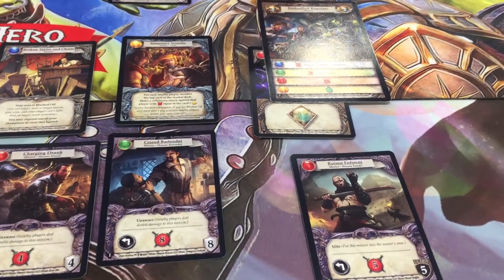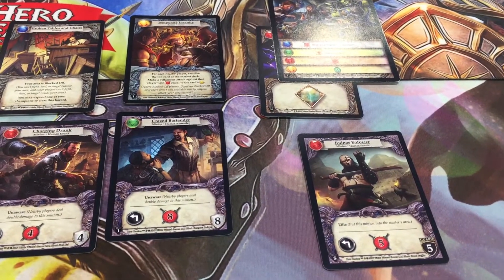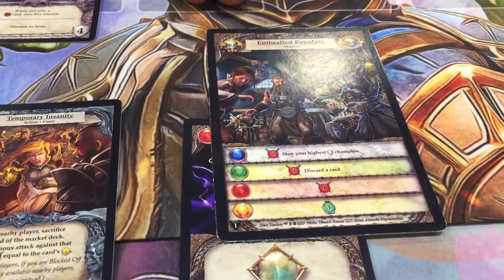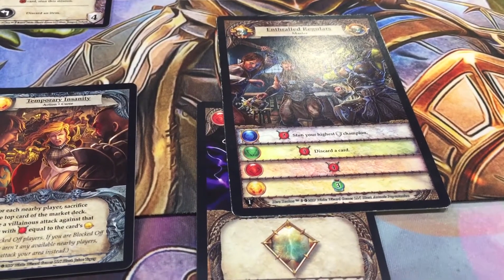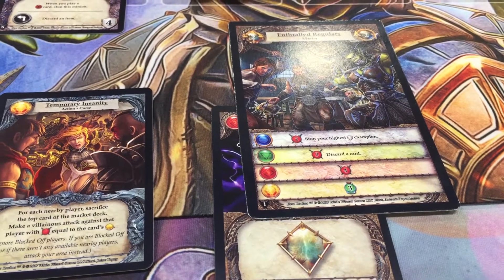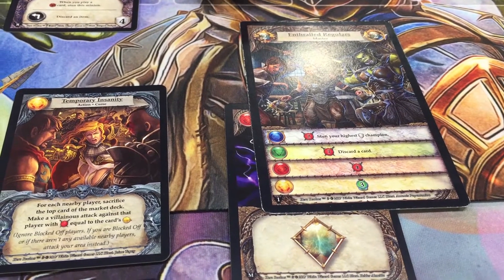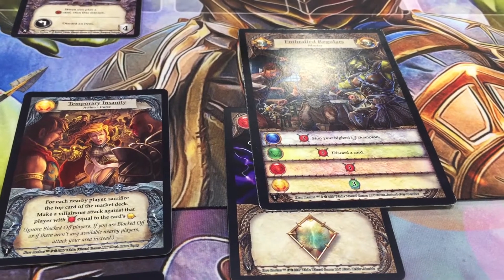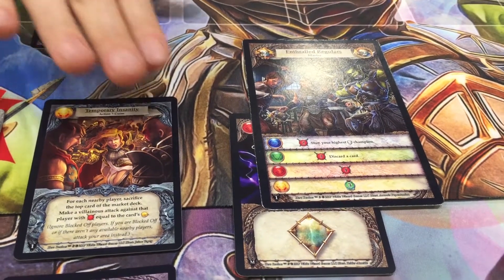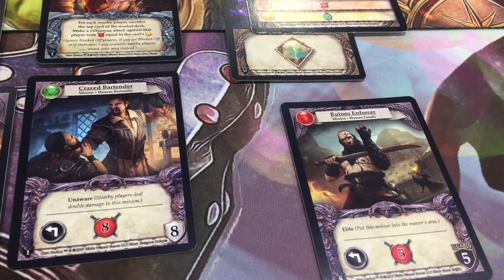So those guys are really nasty — you're going to want to take them out as quickly as you can. The master is automated; you don't need anyone to play the bad guys. The bad guys are run by the game itself. And the power level of the bad guys scales to the number of players you have. You can play it solo, with two players, three, four, or five — the game works with all those numbers of players.